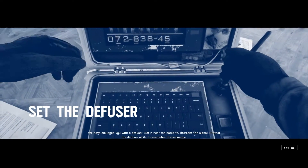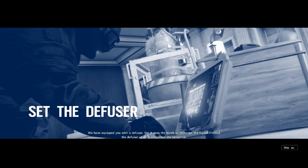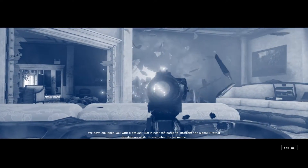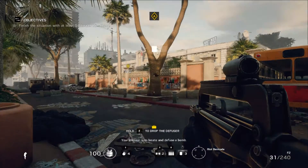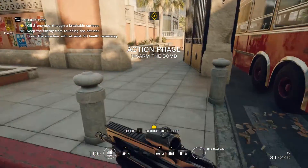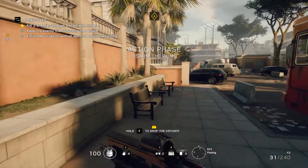We have equipped you with a diffuser. Set it near the bomb to intercept the signal. Protect the diffuser while it completes the sequence. Your mission is to locate and defuse a bomb. So our job is to defuse a bomb which has been placed inside that building.